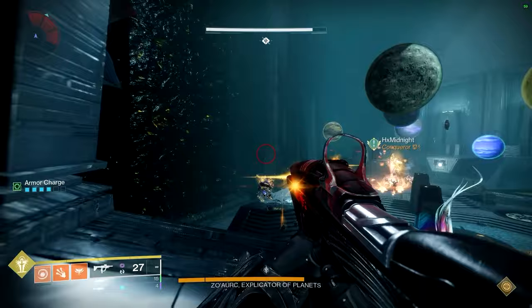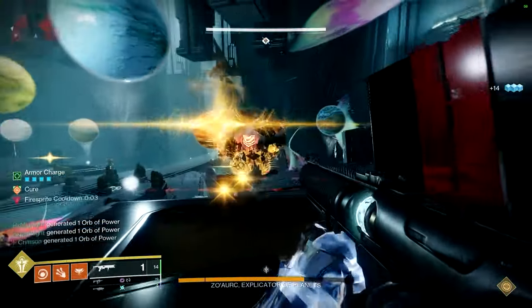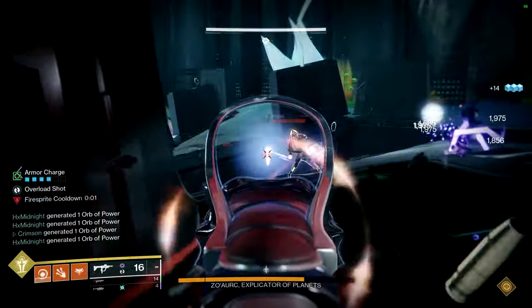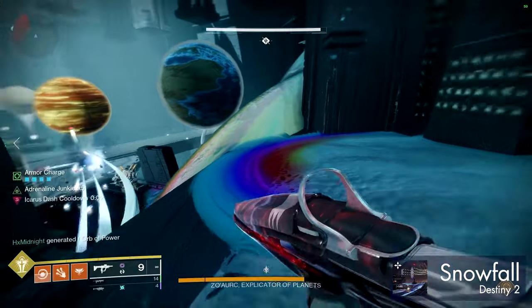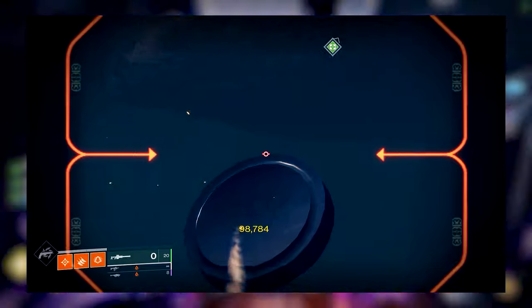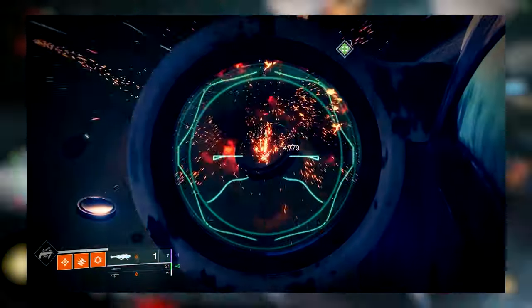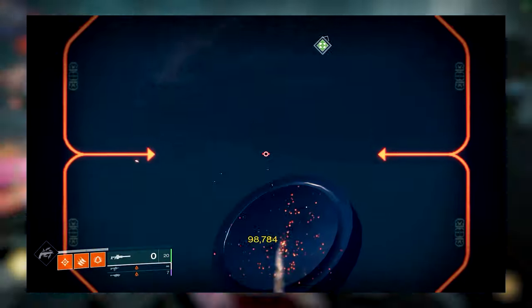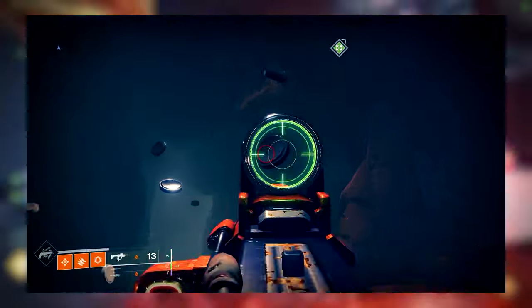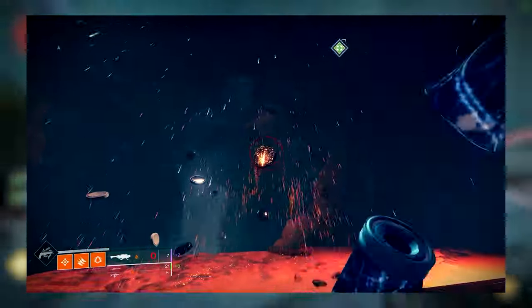Once you are comfortable with these initial damage options, it's time to consider more difficult rotations. I would recommend obtaining two more exotics, one more linear, one slug shotgun, and one sword. The first rotation will take advantage of Izanagi's Burden. The rotation is to have a Honed Edge shot prepared and fire it to start the rotation off. Immediately after firing, hold the reload button to reload a Honed Edge shot. Switch to your energy weapon to proc Bait and Switch, then fire two shots of Apex. Reload the Apex and repeat the rotation.